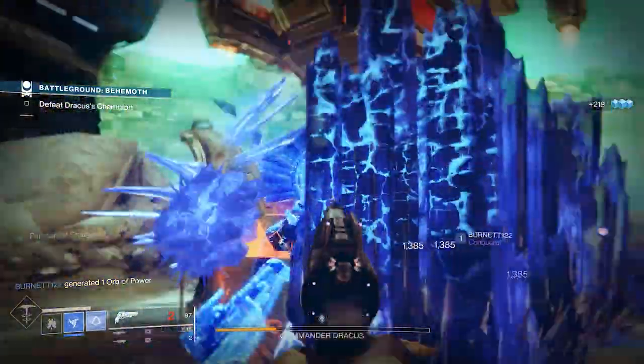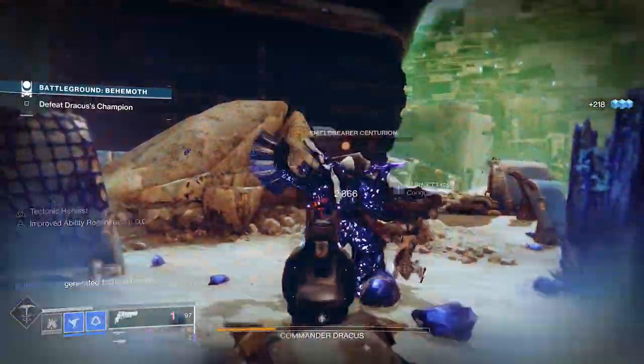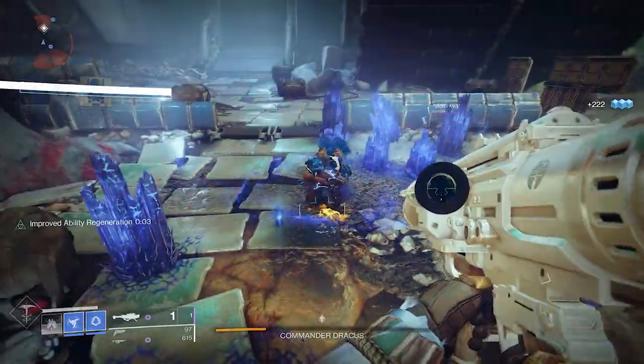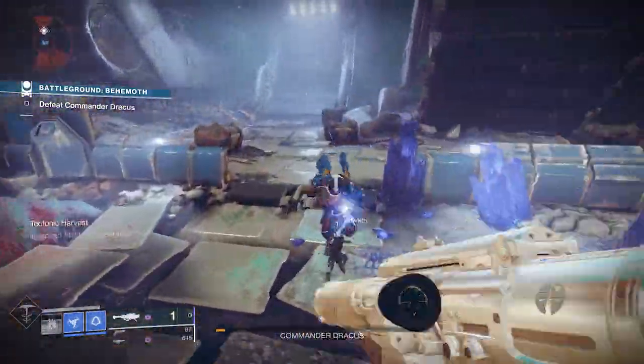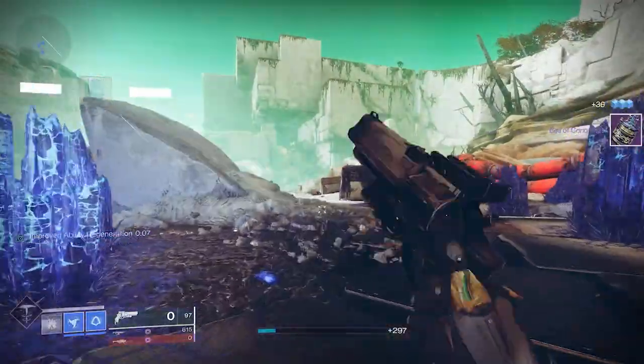Again you'll kill some additional Cabal and then you'll eventually be brought into a commander. The commander has three segments of health. You take his first segment down, he brings a shield up. You'll then have a larger Cabal which is a shield bearer — you take him down, that takes the shield down, which allows you to do damage. You just repeat until you get to the end and get some loot.